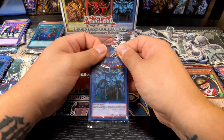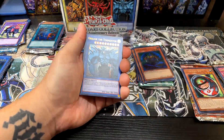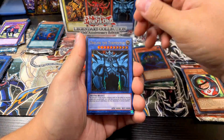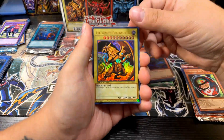Last but not least, the quarter century card. You've got to make sure not to flip this over because if it's an Egyptian God card, you can see the color of the god card on the back and you don't want to spoil it. The options are Obelisk the Tormentor, Slifer the Sky Dragon, The Winged Dragon of Ra, Blue Eyes White Dragon, Dark Magician, and Red Eyes Black Dragon.